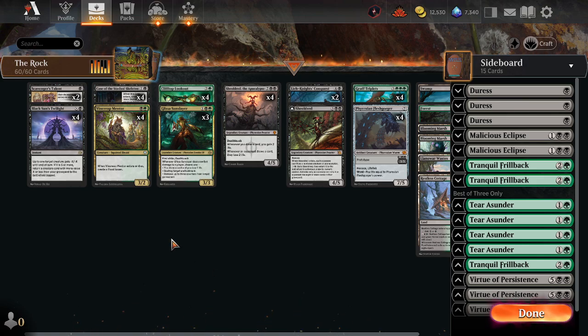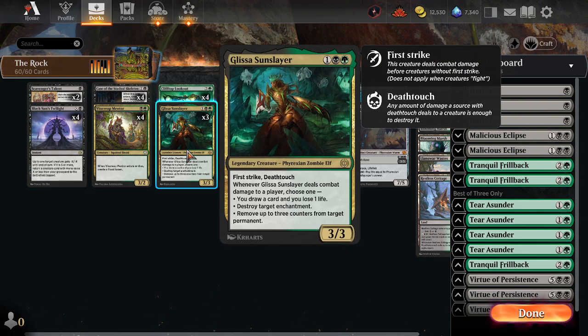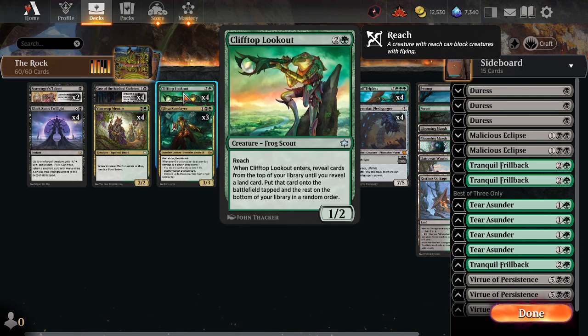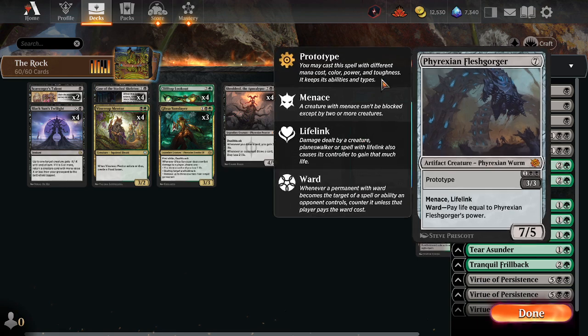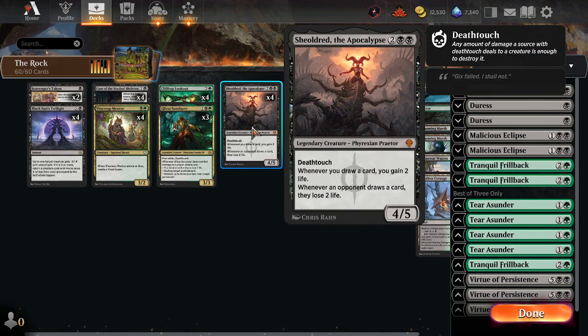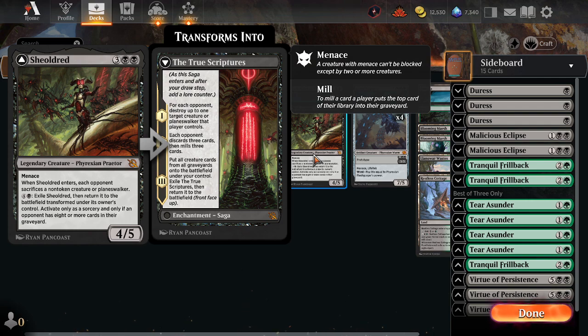However, all of that is not necessary, because you have a pretty sweet curve of good creatures. Starting with our 2-drops, our 3-drops — we have Glissa Sun Slayer, fantastic First Strike Death Touch, very difficult to kill, draws you cards, destroys enchantments, and removes counters. We have Clifftop Lookout, a 1/2 with Reach, so it can stop some Flyers. It also ramps you into your mana to help you get your Black Sun's Twilight, or your 5-drops, 6-drops, 7-drops. What Rock Deck would be complete without Sheoldred the Apocalypse? That's just going to win you several games. We also have regular old Sheoldred — extra removal spell and extra win condition.